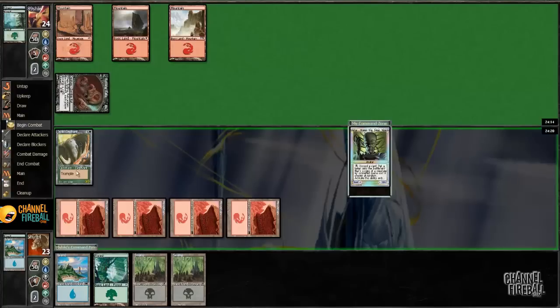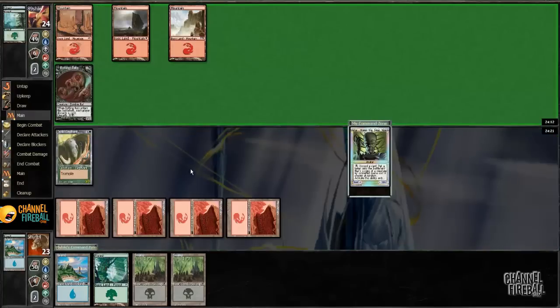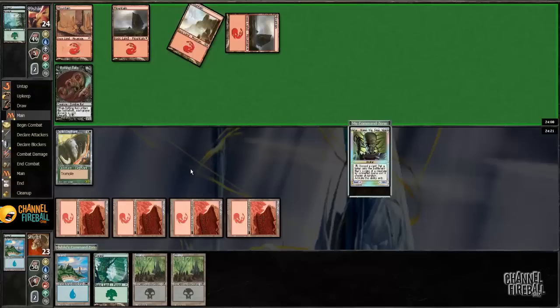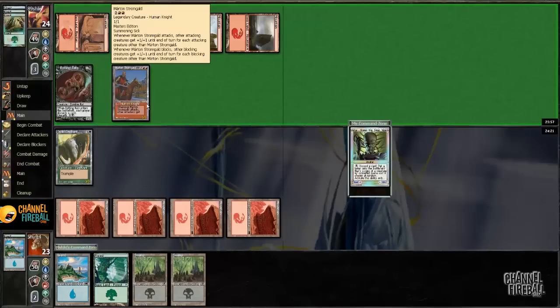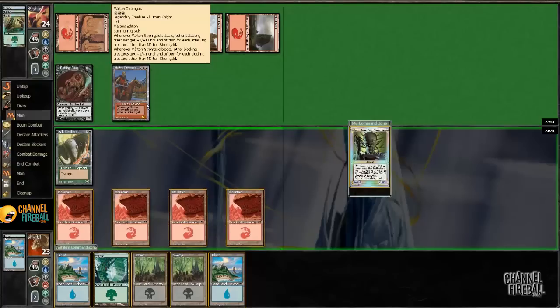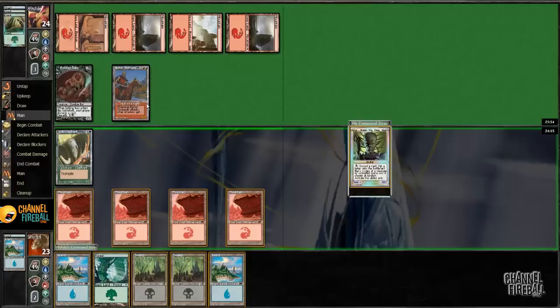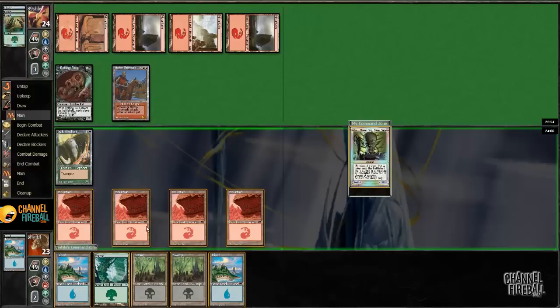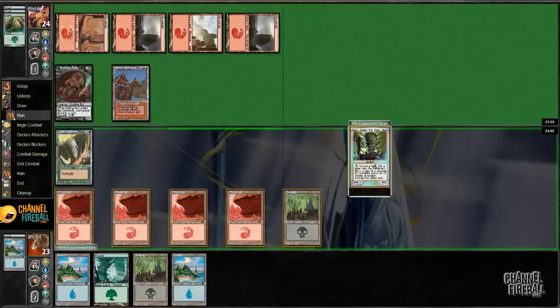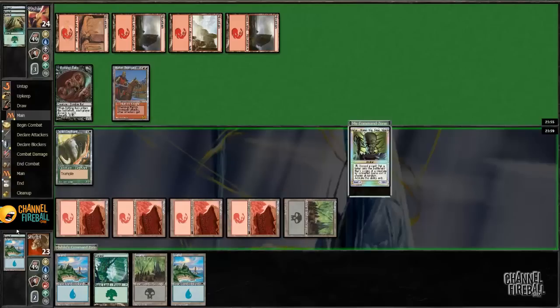That's probably right around fair. Very vanilla 3-3 trample. Let's make sure I'm actually making a creature and not whiffing, because there are some whiffs even at 5.